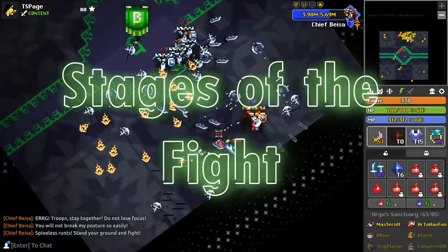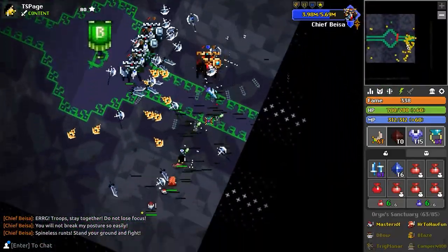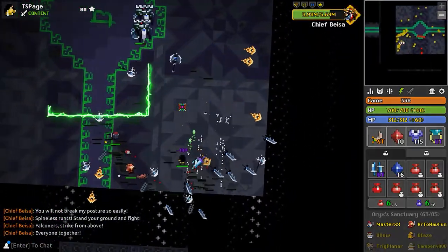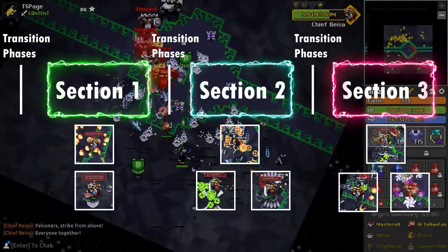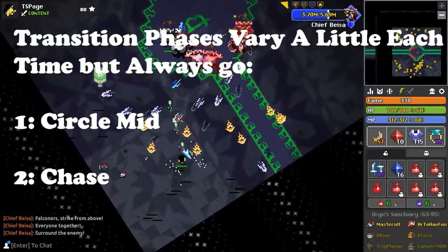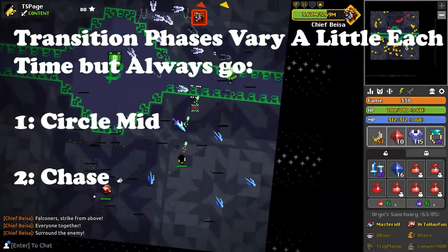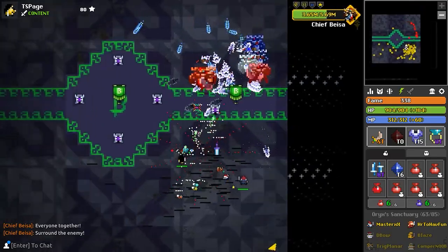Now we can talk about the stages of the fight. The fight can simply be broken into three sections with three phases each. Each section of the fight begins with Basa circling, exactly how he does at the beginning of the fight, followed by a chase phase. The best indicator that he is about to move to the next stage of the fight is a mechanic called damage capping.